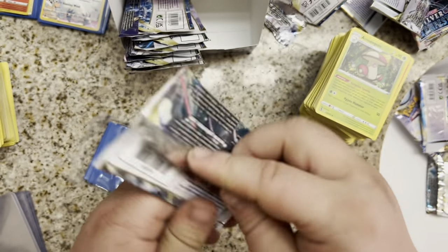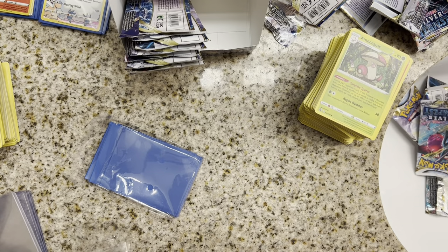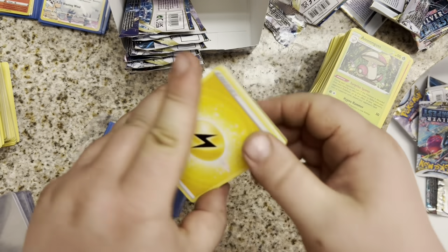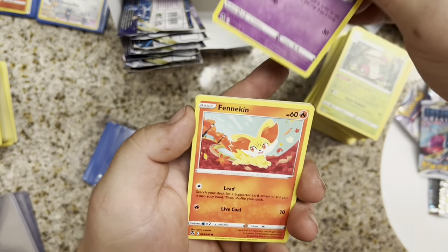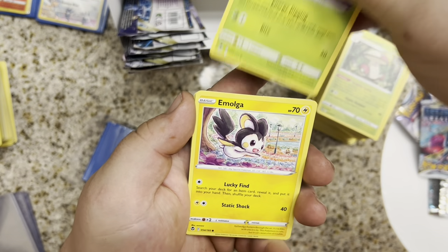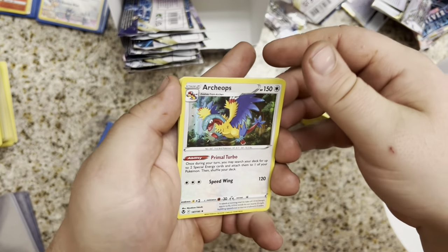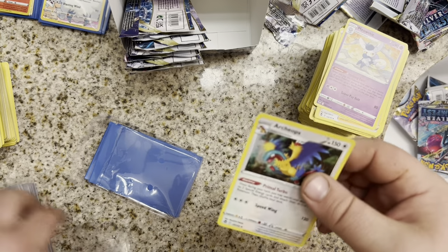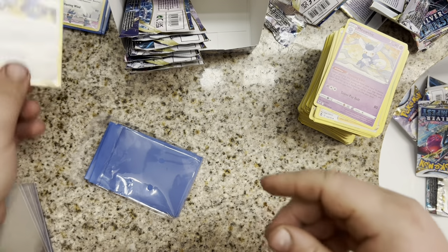Eight packs left. We are three quarters of the way there — halfway through this second half. Still looking for that Secret Rare. Mealstick, Gym Trainer, Clefairy, Fennekin, Durant, Emolga, Beldum, Stunfisk, Noibat, and an Archeops. Archeops Hollow in the rare. I'm ready to use one of these top loaders.